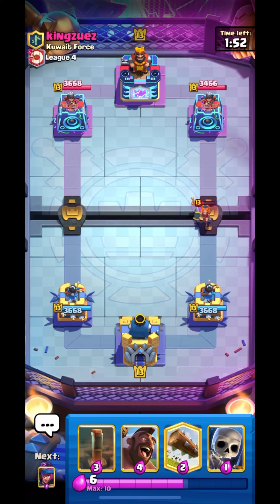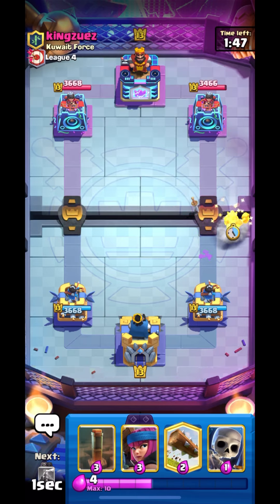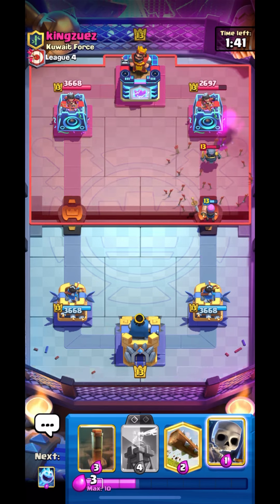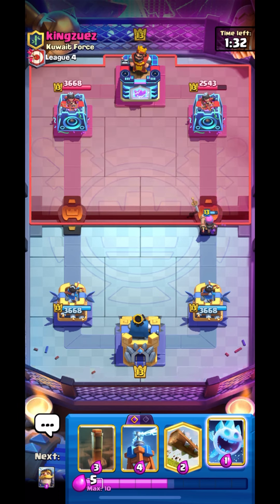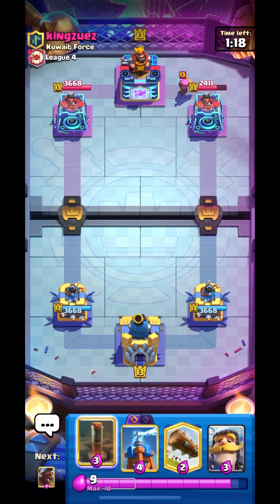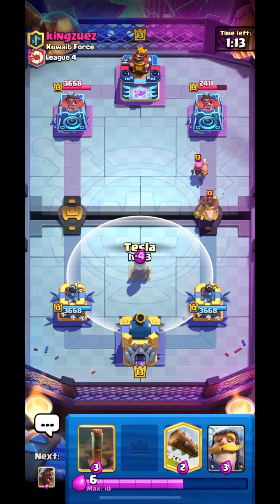Now I think we can go in with hog to pressure him and support it using log or firecracker. The firecracker will get damage on his Minipekka and he missed his arrows — that was really bad for him. Our firecracker managed to take care of his Minipekka. That was a nice skelly placement. Always try to protect your long-distance troops — they are really valuable and can give you a lot of value. Spells are really good for protecting melee troops too.